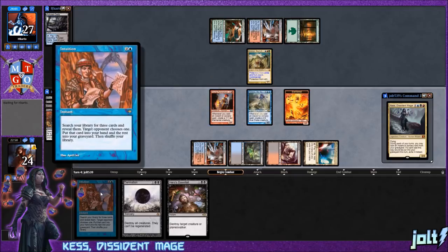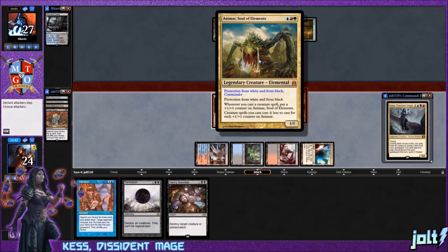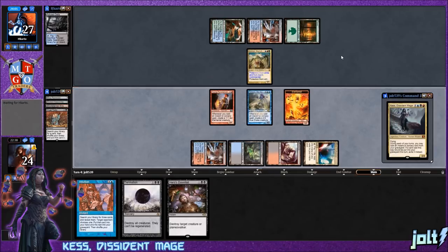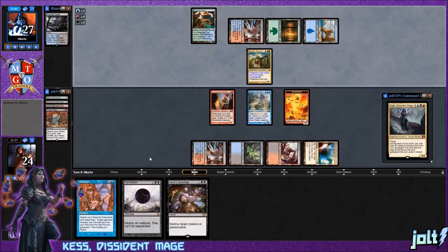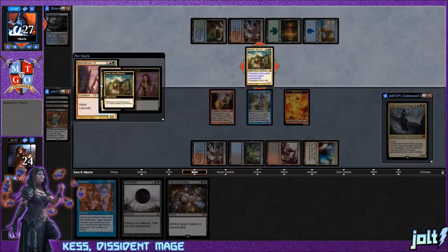We still have Intuition to go for. We could swing in with the elemental but we can hold it back for jump-blocking. I'm always worried against Animar about the bounce creatures — they keep casting Animar and it gets really big. As long as we have a creature that can stop Animar from swinging in we'll be fine. With Hero's Downfall we won't be able to use it on Animar due to protection from black, but we can use it on their value creatures or enablers.